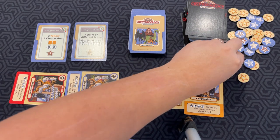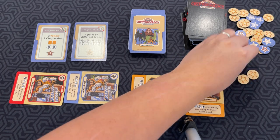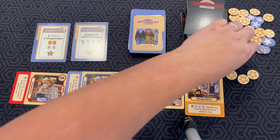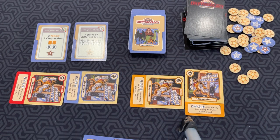These reward tokens — I forgot to mention — are random values, so they'd all be face-down in an actual game. They're a random number of points, usually ranging from about three to six. At the end of the game, most points wins. If there's a tie, whoever has the most completed assignments and reward tokens wins. So that's the game: you just draft, play cards, and trigger their abilities.